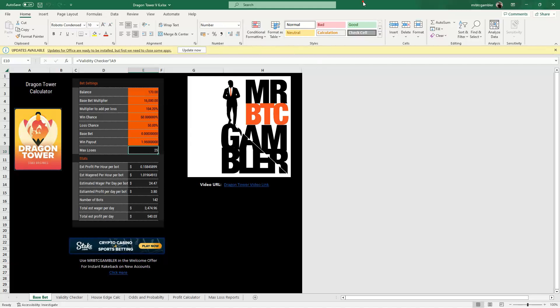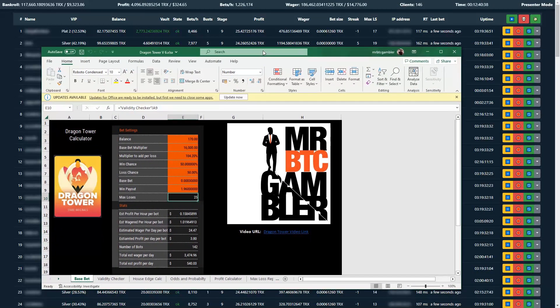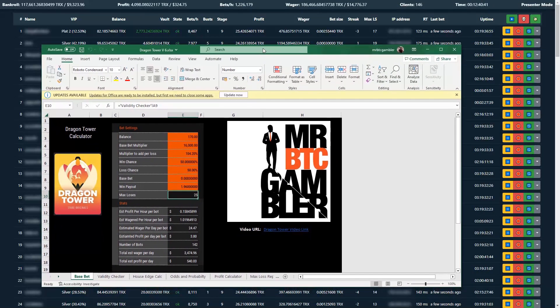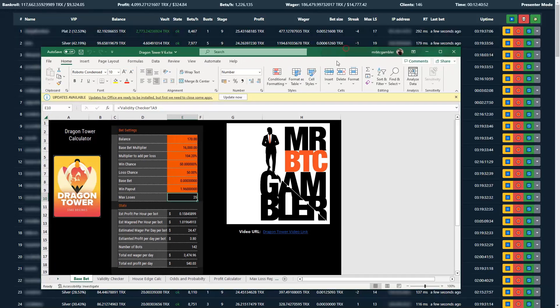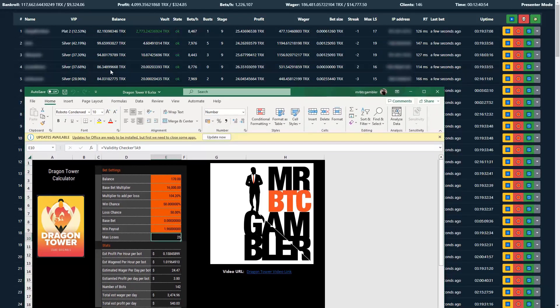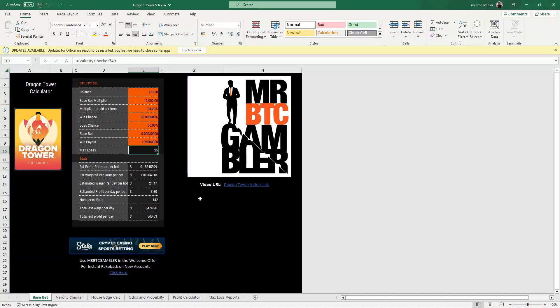I'm on version 9 still. The coding that is going to be in Discord, which I'll show you in a moment, is going to be version 10, and it's going to be based around these metrics. I need to make around about 90 profit on each account so it's easy for me to switch. But just know that I'm suggesting it should be done this particular way. The multiplier per loss, 104.3%, is the minimum level that you can apply.